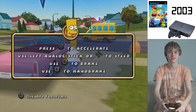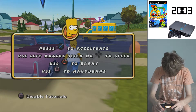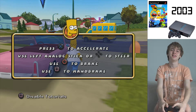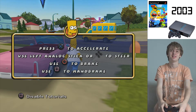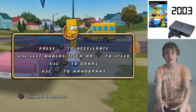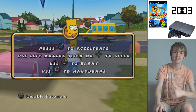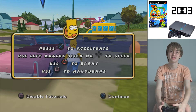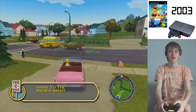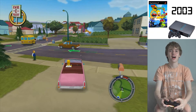The car tutorial begins: 'Here's how you drive this crap box. Press the X button to accelerate and use the left analog stick or directional button to steer. The circle button is your brake and reverse.' These tutorials are very slow and could be done a lot quicker. The tutorials are driving me nuts a little bit. That is so cool - I just got into this car. Okay, let's drive.